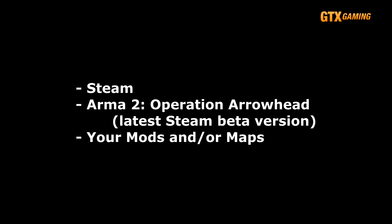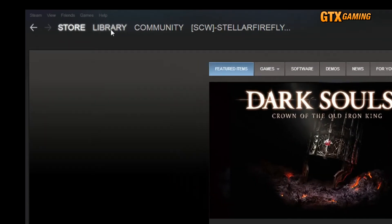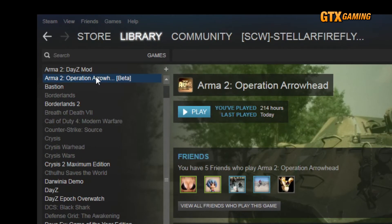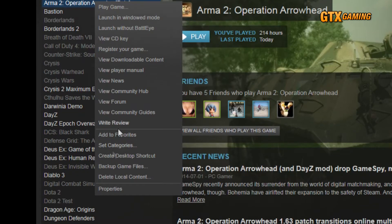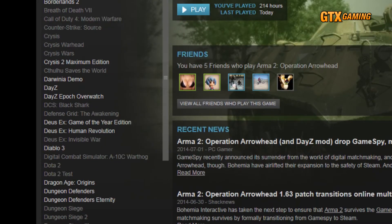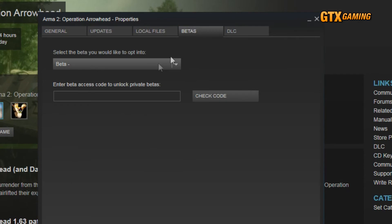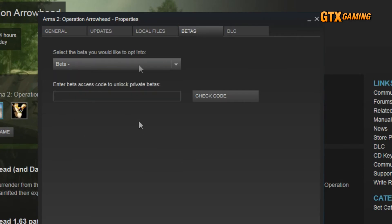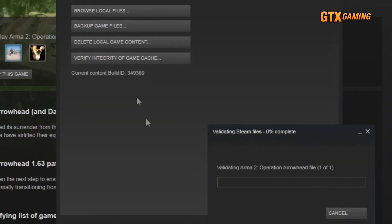We'll make sure you've upgraded to the latest beta first. Open up Steam and head over to your games library. Find ARMA 2 Operation Arrowhead, also known as A2OA, right-click on it, choose Properties, and then go to the Betas tab. In the dropdown labeled 'Select the Beta you would like,' make sure that you select the A2OA beta — it'll show up simply as 'beta' and a dash, like this.